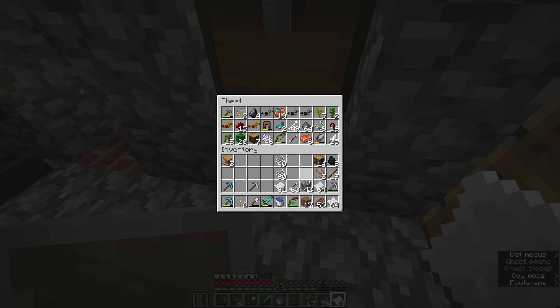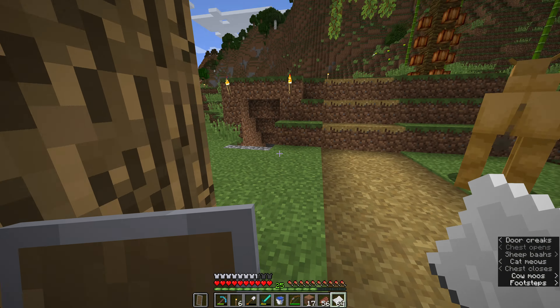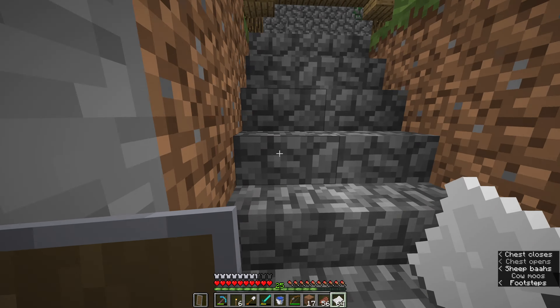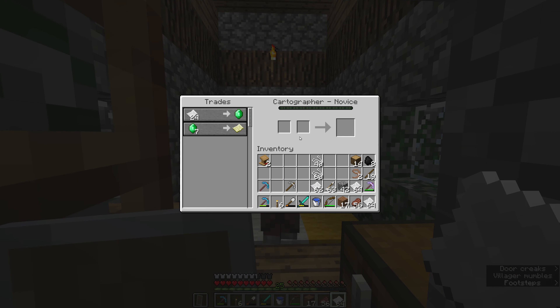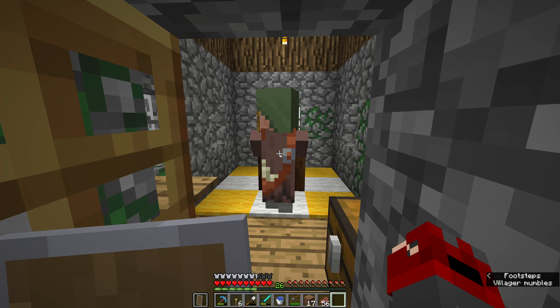Let's put the bone meal in here, and then let's grab the paper that was down here just in case we need it. I don't think we will though. I think he does 21 papers for an emerald — pretty sure that's what it was. Is he still in here? Yeah, okay. 24 — yeah, so we're not quite there yet.